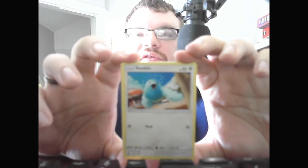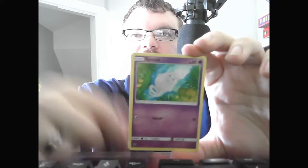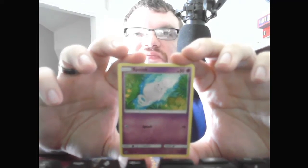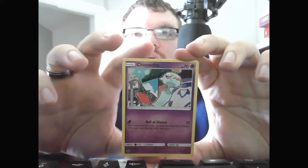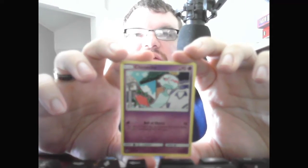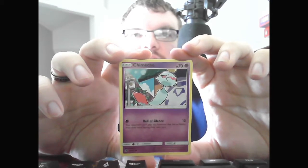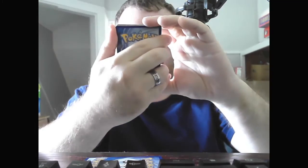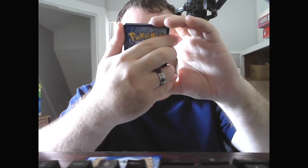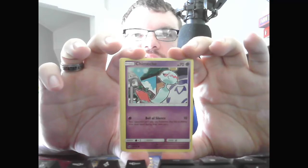We start with the Basic Swablu, HP 50 Colorless, Peck 10. Basic Spoink, HP 50 Psychic, Splash 10. Basic Chimecho, HP 70 Psychic, Ball of Silence 10 — your opponent can't play any Pokemon that has an ability from their hand during their next turn. I don't know why I'm having a hard time seeing this stuff — it must be because of the way the lighting is, could be the camera too.